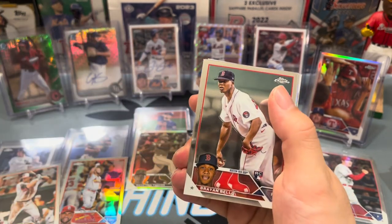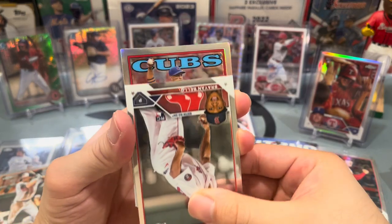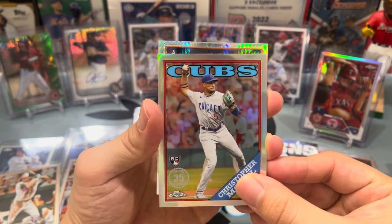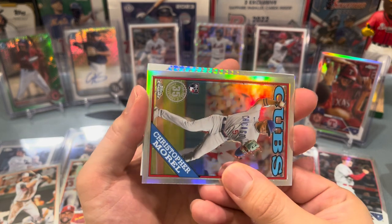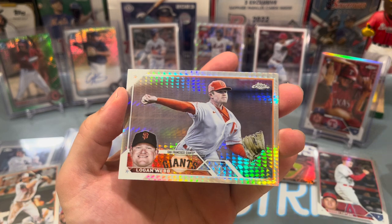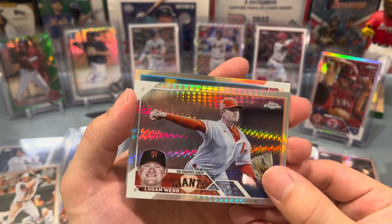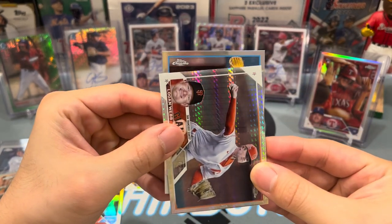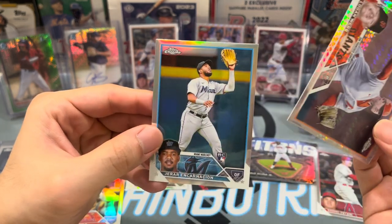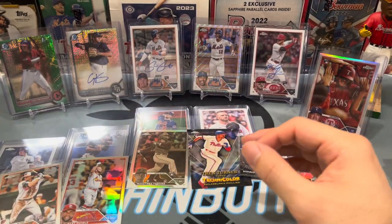Cal Mitchell. We got a Brian Baio — let's see. We got a 1988 Christopher Morrell, that's pretty good as a rookie. We got a prism landscape — please don't be Logan Webb. I always get veteran base cards of Logan Webb in every single set — last year in Update it was always Logan Webb. Oh who's this — Brian De La Cruz? Hamar Incarnacion refractor, okay.